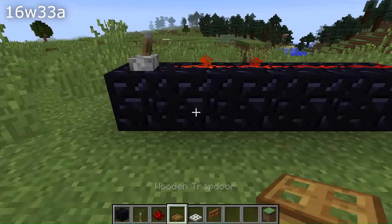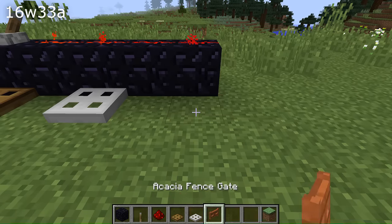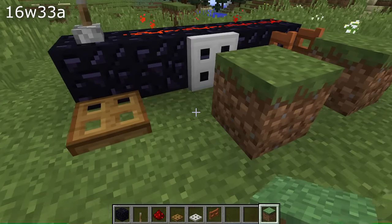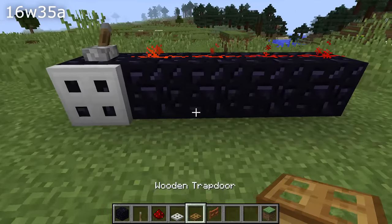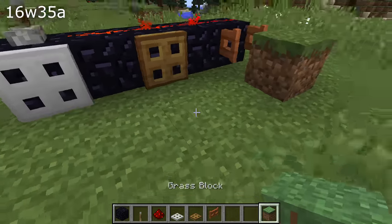Redstone fixes in this version. Placing a trapdoor or a fence gate right next to a redstone source wouldn't update them to show the correct state — they would only turn to the correct state once you updated the block with a block update from another source. That has now been fixed for trapdoors but appears to not be working for fence gates.